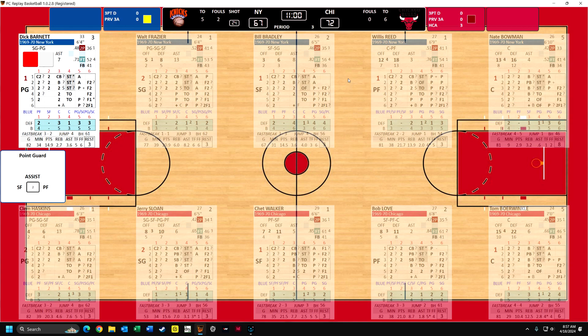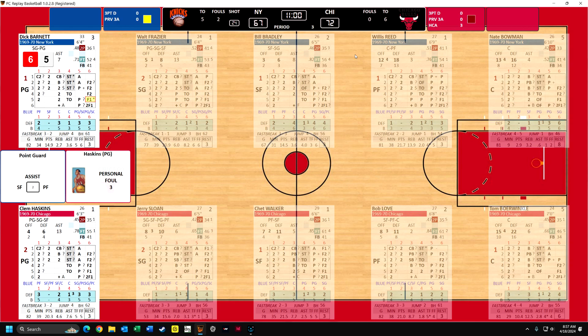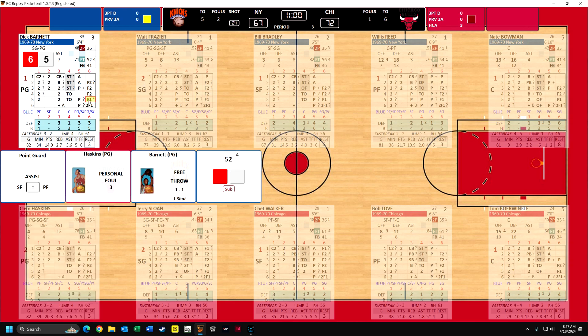Dick Barnett is going to make the play because this card just says point guard. And there will be an assist from the small forward if he has an assist number above two. You can see that Bradley has an assist number of eight. So that means there's going to be a non-shooting foul against Haskins - it's his third. There are rules and instructions that come with the game that clarify all this stuff. I play so many games that I looked this up years ago, and I know that there'll be some little system here that decides who draws the foul.